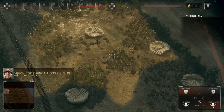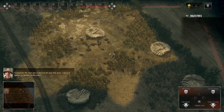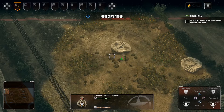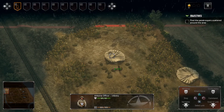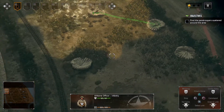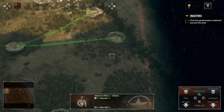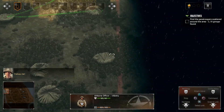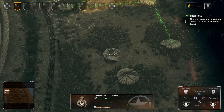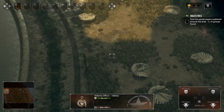My men have scattered all over the area — I need to gather a capable strike team. You're gonna find all the paratroopers. The first thing I'm gonna do is hold on L1, then triangle command to there, and there, and there. Now you could probably use the circle command in this situation as well, but I'm just holding L1 and pressing triangle, and that will basically take care of all of them.